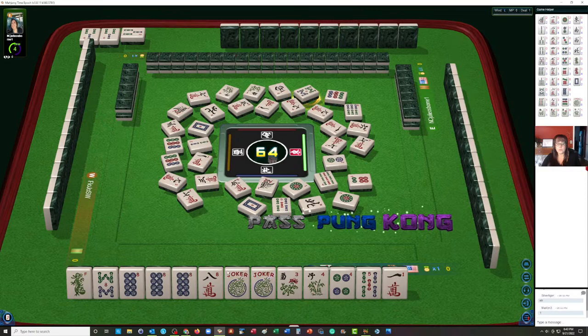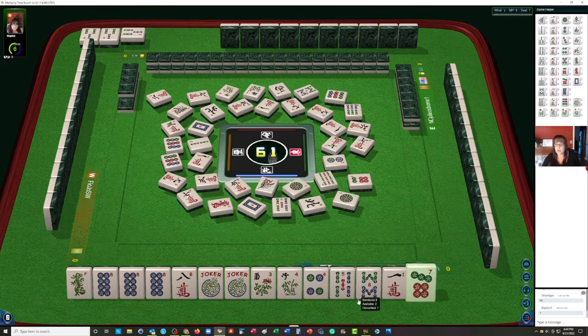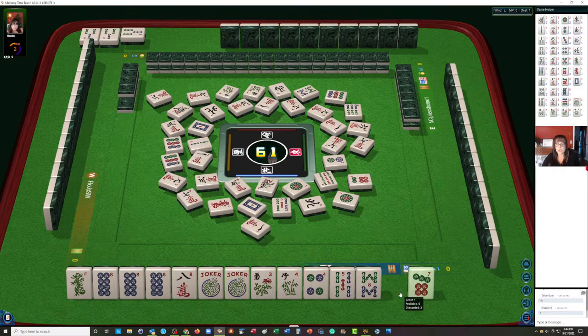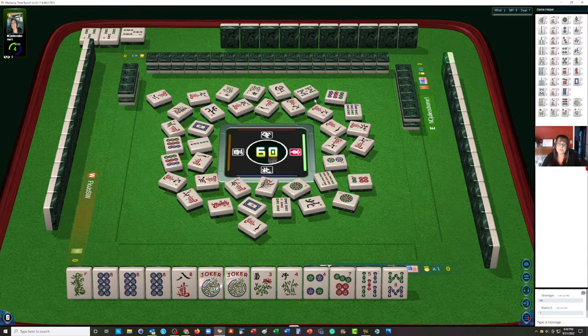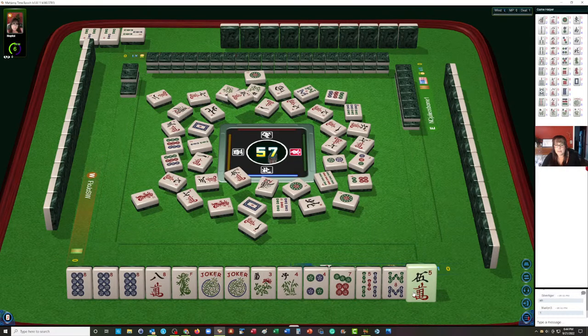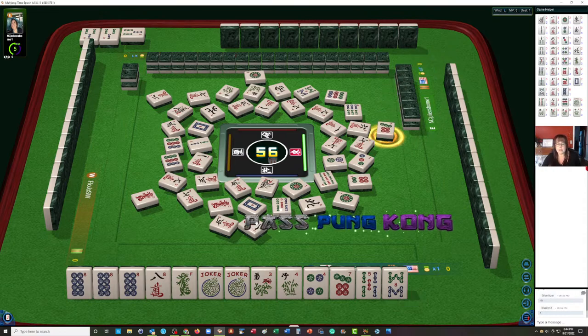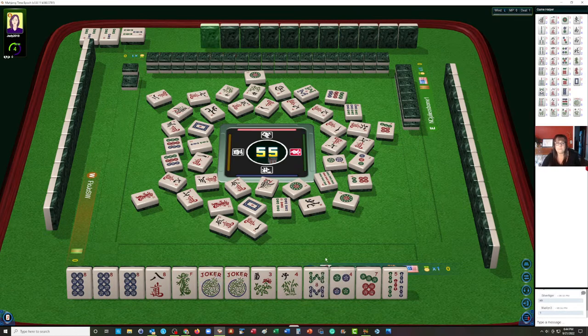Eight bamboos — we could call that with the eight, but we have another eight — the eight crack — in our hand. I think we could pass. I would rather give myself an opportunity to draw the eight crack so that we'd only have to expose one joker. In this case I think it's okay to pass on that eight bam. Let's discard the one crack — it's out. The eight bamboos we can let go now that it's out, plus the dragon we're keeping an eye on is the green dragon. No eight cracks are out yet. Since only one eight bam is out, I'd hold on to it just for a little bit, because if we draw an eight crack, we could switch to the first hand and use the joker for the eight.